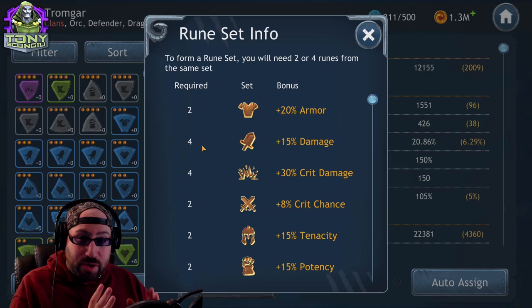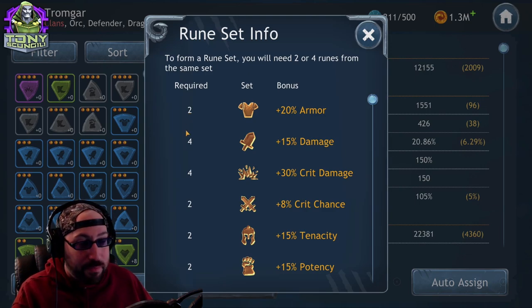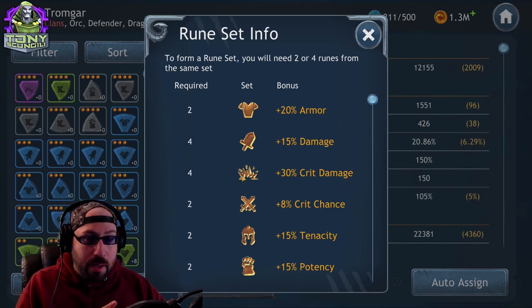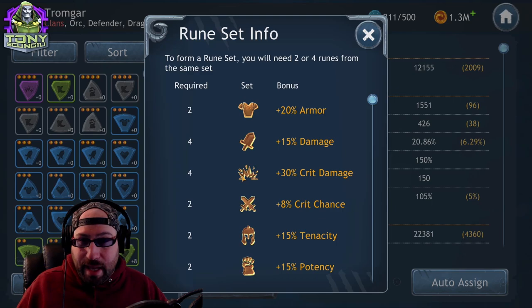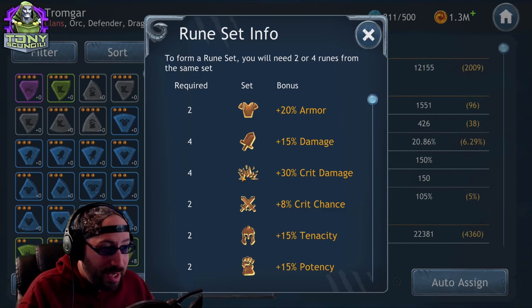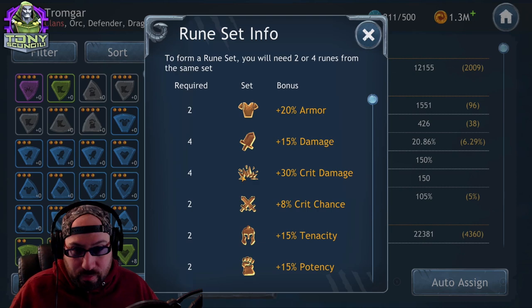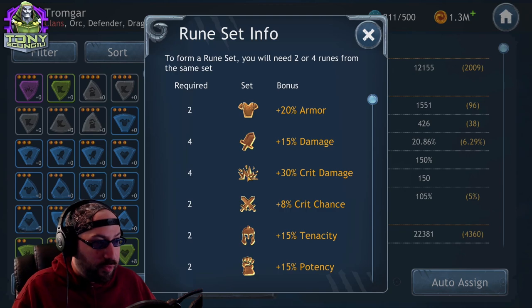First, we have rune sets. A rune set is simply whenever you place two runes of the same type, you unlock a two-rune set. Certain runes — specifically speed, damage, and crit damage — are a little bit stronger, so they require a four-rune set. So you can have two or three two-rune sets, or a four-rune set and a two-rune set, or all of the same type depending on what's going on.